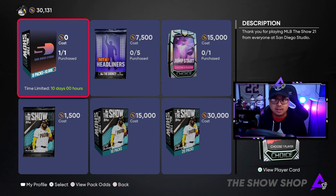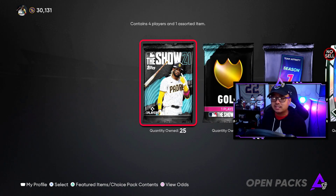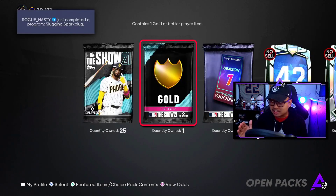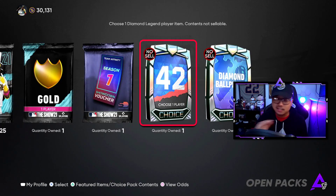You get eight total packs and 10,000 stubs. In these packs — I'll show you guys real quick what we get — you get a five standard pack bundle. In this video today we're also going to open up a 20 standard pack bundle just so you guys can see more packs opened, but five standard packs and 10,000 stubs, and a 42 series player. These are no-sells.